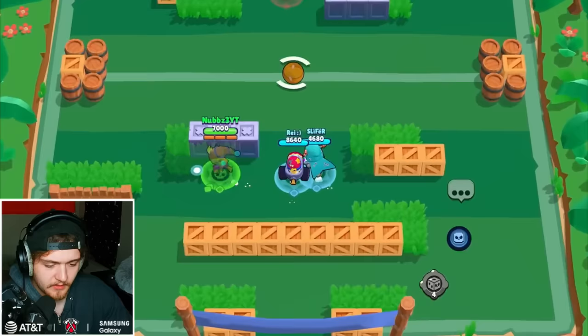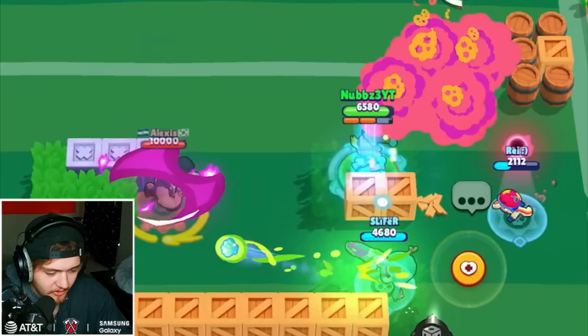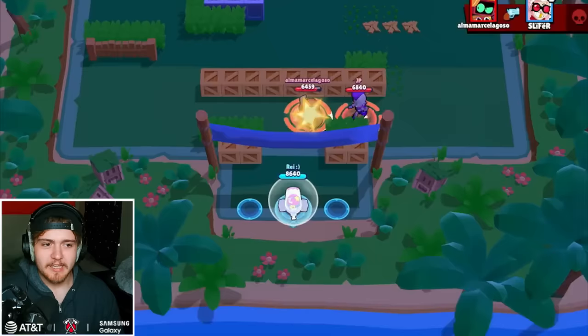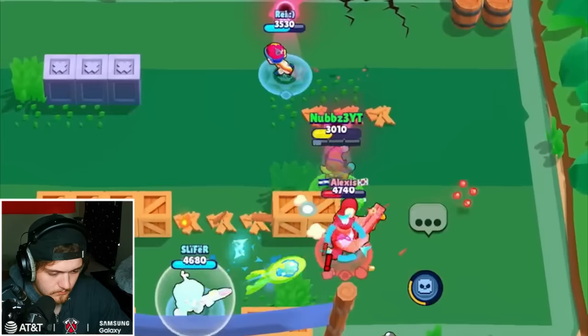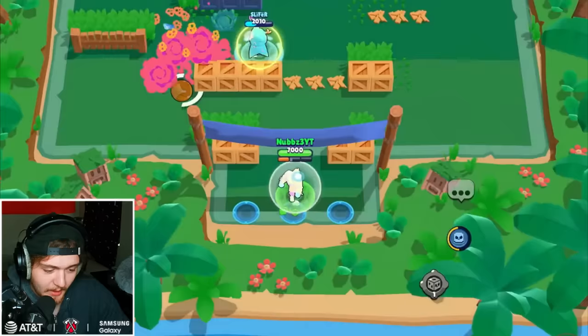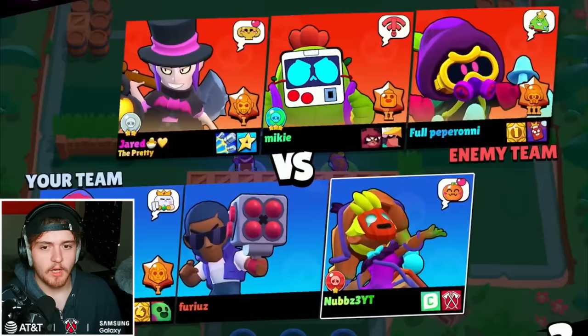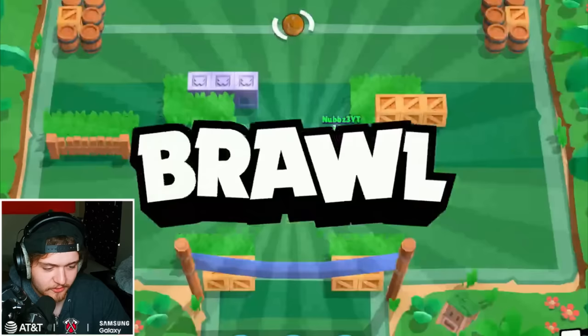Even the bug can't save this man. Bugged Chester versus bugged RT - the clear winner is already in the picture. Plus the bull has hypercharge - that's not good. This bull can't die. That's a little bit overpowered. He was taking no damage the whole time. I'm hitting him with my full shots but they're just not dying and I am. I'm being 100% honest saying that I think Chester is the worst brawler in the entire game right now.